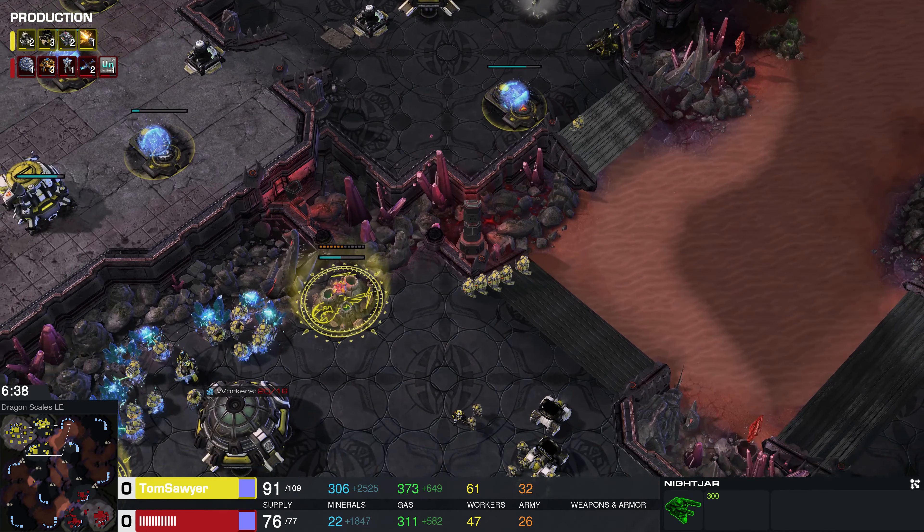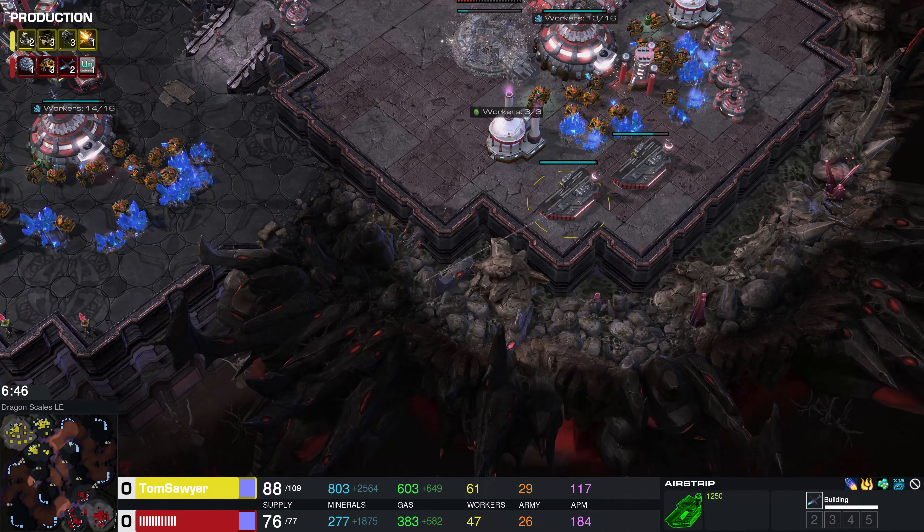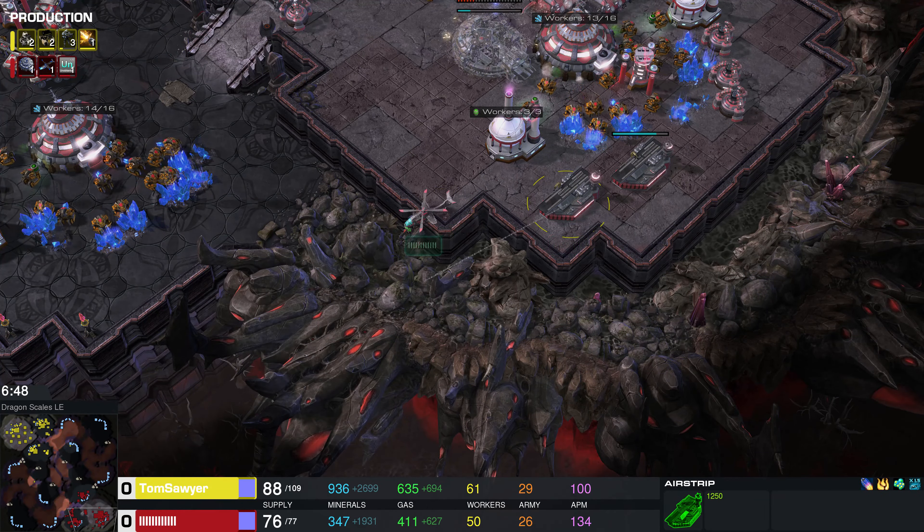We are playing on the map Dragon Scales, a two-player map with tons of high ground options. Both our players have sent a worker into their opponent's base to scout, which means I've already gone and missed the intros entirely. Maybe that's for the best because our APL player is a barcode. Our yellow player, our UED player, is actually Tom Sawyer — a fan favorite around these parts.